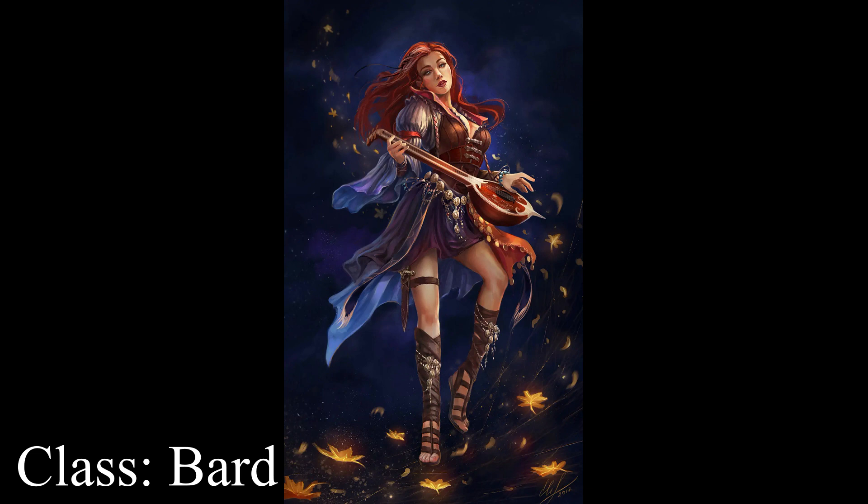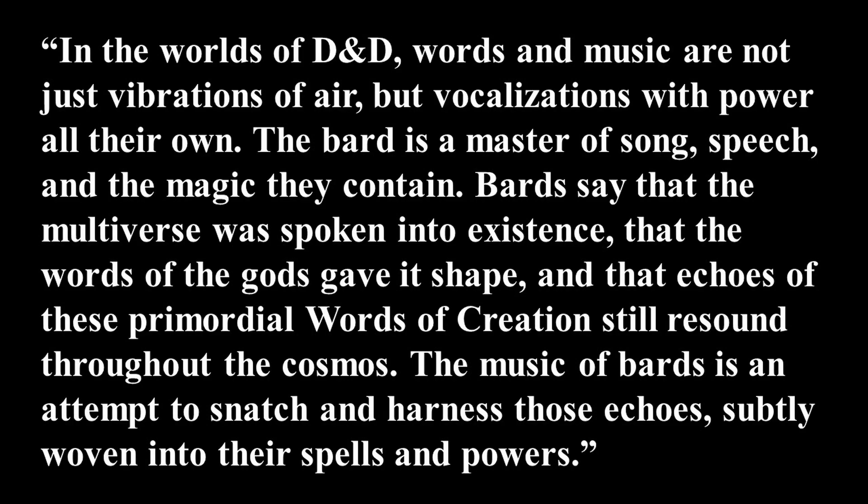Looking at the description of bard in D&D, we see the following: In the worlds of D&D, words and music are not just vibrations of air, but vocalizations with power all their own. The bard is a master of song, speech, and the magic they contain. Bards say that the multiverse was spoken into existence, that the words of the gods gave it shape, and that echoes of these primordial words of creation still resound throughout the cosmos. The music of the bards is an attempt to snatch and harness those echoes, subtly woven into their spells and powers.